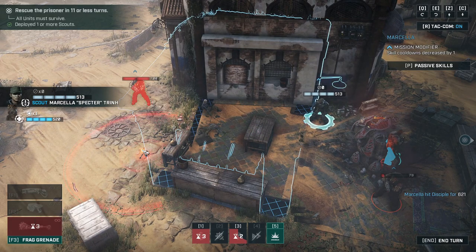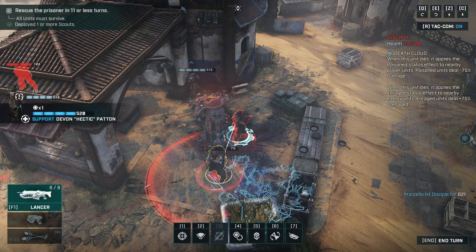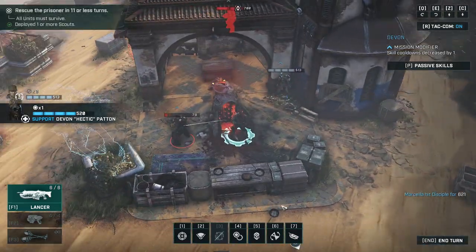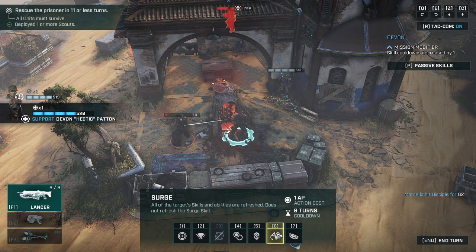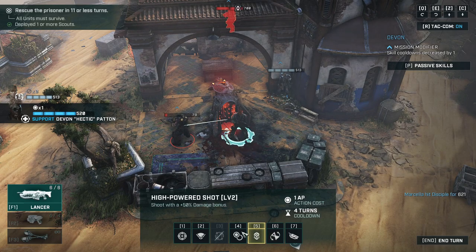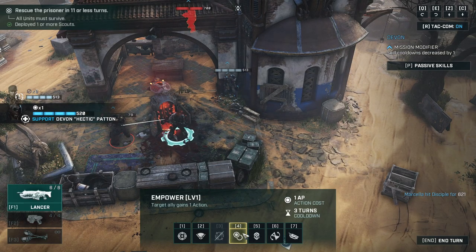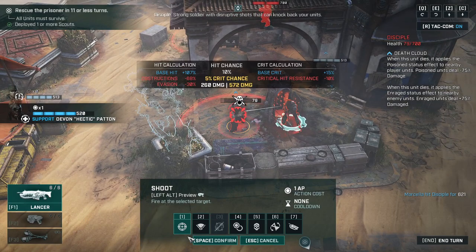Frag out! He's going to blow. He's got a healing grenade — that's pretty much it really. Skills and abilities are refreshed but does not refresh the siege skill. Kind of annoying because he's just going to blow and he's in the radius. Should I just do it? I might as well just do it — because what the hell.